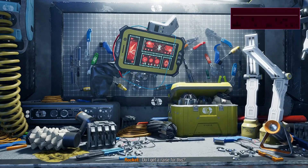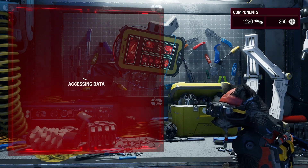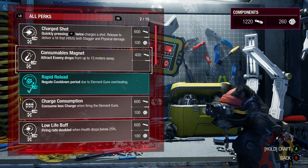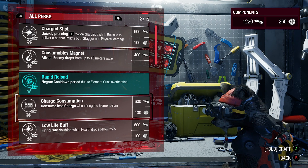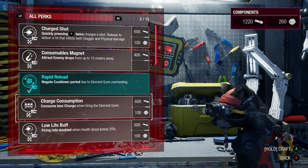Let's check out the upgrade bench because we have some stuff we can get. That's a bit of a lengthy time to just open an upgrade menu. What do we want to get? We have the rapid reload — consume less charge when firing the element guns. I'm wondering why they're called element guns because they don't have any element to them. Maybe that comes later. Currently they just do the shooting. Firing rate doubled. Consume less charge when firing the element guns so you can keep firing them for longer. That does sound good.